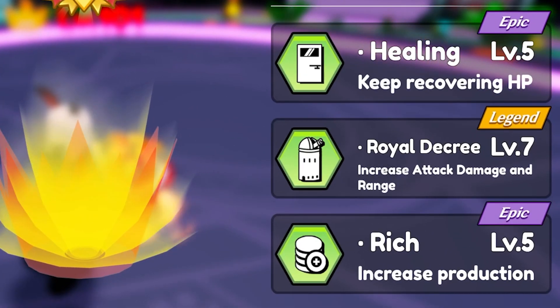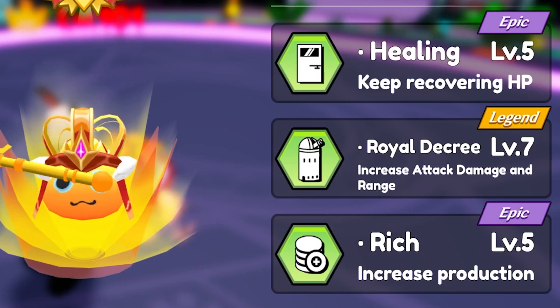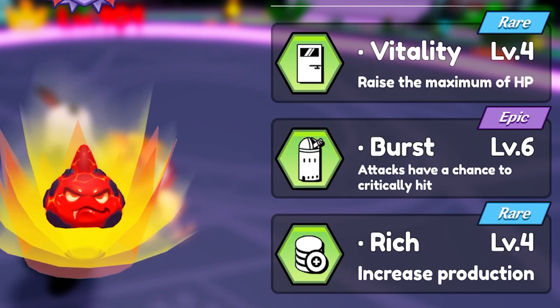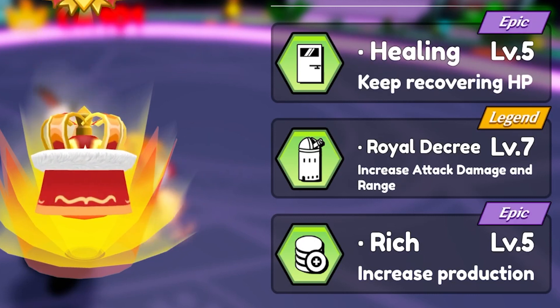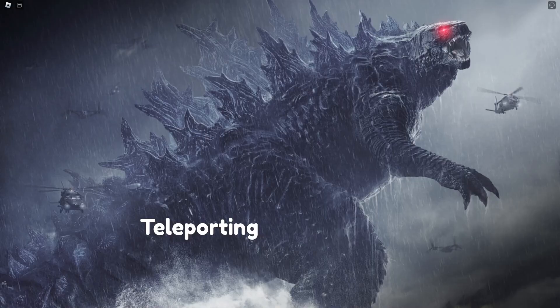You can see the three skills of the King Lan. There are two level 5 skills that allow the doors to continuously heal and also increase the amount of resources we gain. These two skills can already help us a lot in battle. But the most powerful is the level 7 skill — it can increase the damage and attack range of the defense tower.